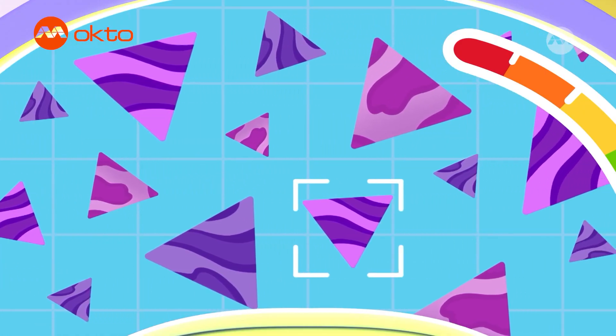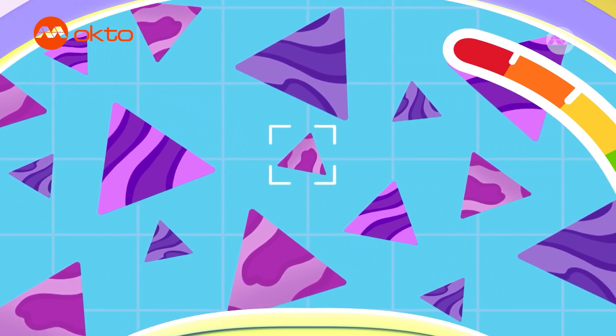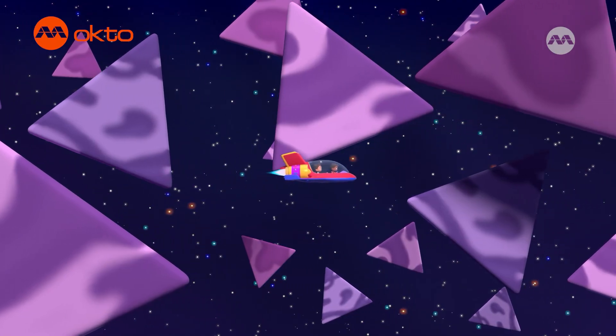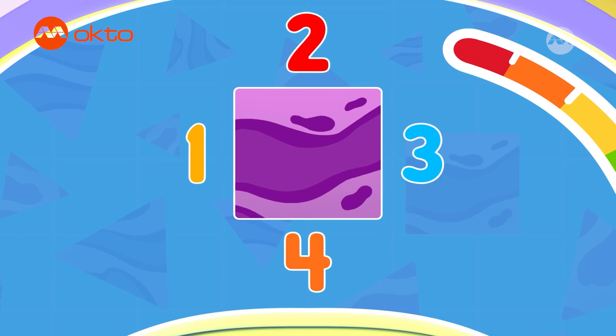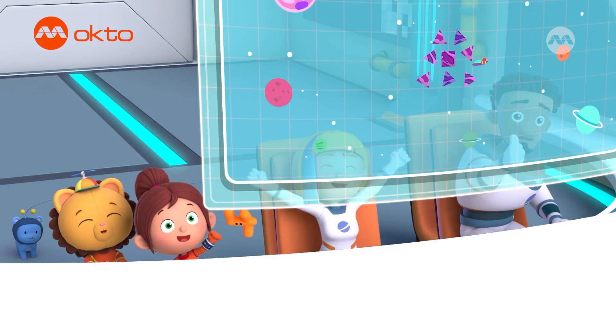Okay, we're looking for a square planet. A square will have four equal sides. One, two, three sides — that's a triangle, not a square. Look at that one — it has one, two, three, four sides. We found the square planet again! Yay! Well done, everyone.